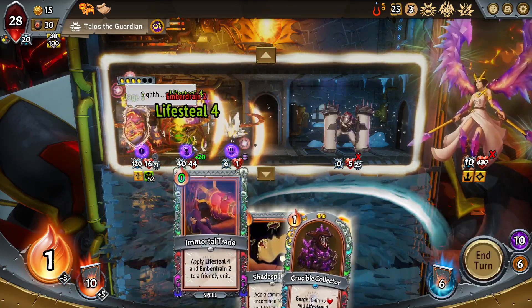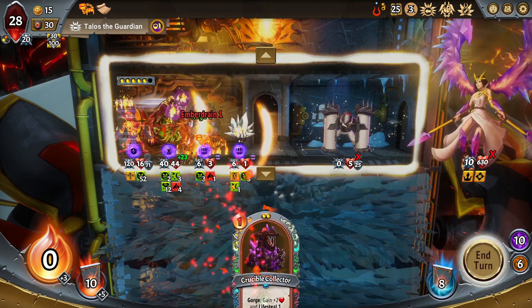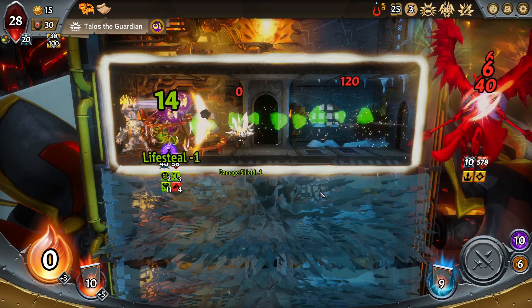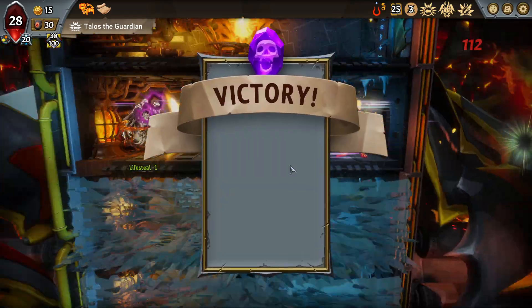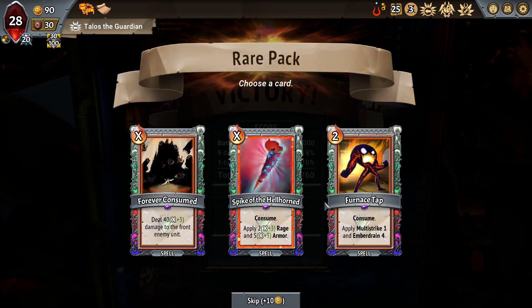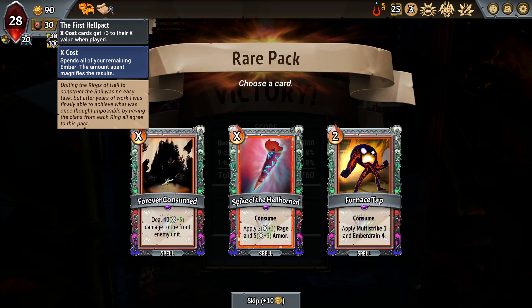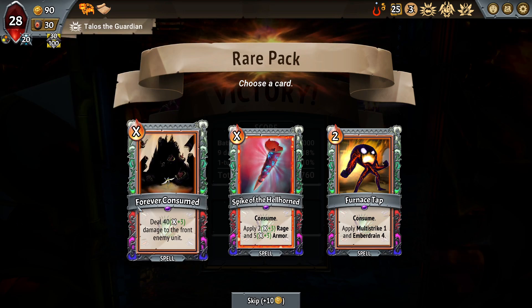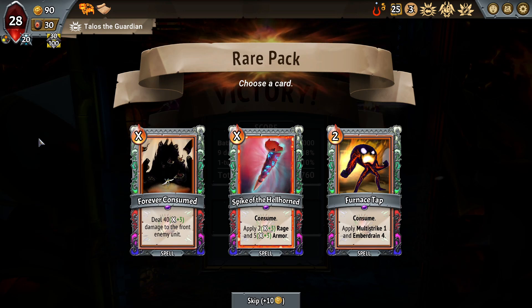I'll take three Damage Shield into the morsel — play cards. I can even toss him this Lifesteal and he's just indestructible here. We win — awesome news. With a decent plan he still gets up to 110. Pretty reasonable. We easily clobber here; he doesn't get through. I could even play the Crucible Warden if I felt like it but we're fine. He requires some effort and he's not good at duping, but it's fine. We see Forever Consumed, Spike of the Hellhorn, and Furnace Tap — two-costers with my first Hell Pact.